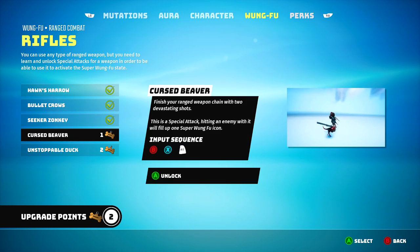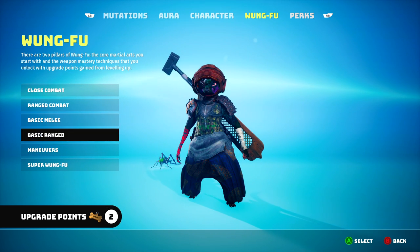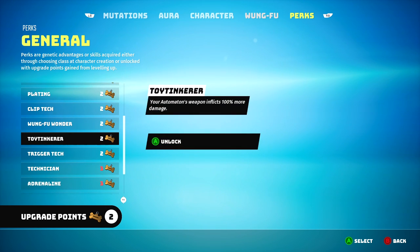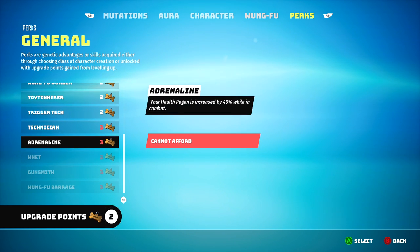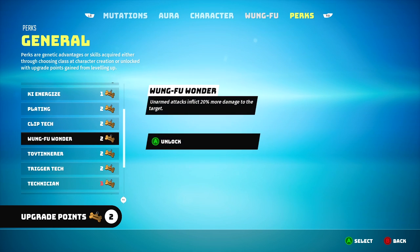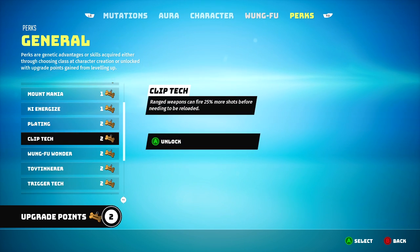Dual wielding — we can definitely do that now. Weird cursed beaver, the boomerang — I mean, we haven't even tried it yet. As for perks, flip tech would be nice. Your health regain is increased by 40% while in combat. Oh, hold on — range weapons have their attack damage increased by 15%, but level needed is 15 so we have to wait. Range weapons can fire 25% more shots — I think that's what we're gonna get. Yeah, let's get clip tech.